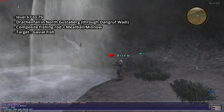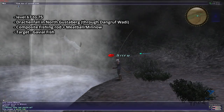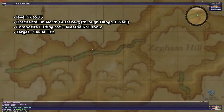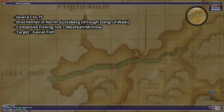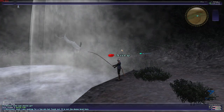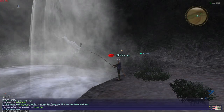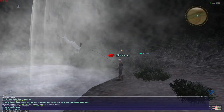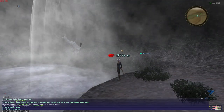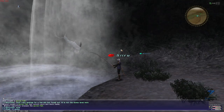As for levels 67 to 75, we will move to North Gustaberg and fish into Drakenfall. The fishing spot is accessible by walking through Dangruf Wadi only, so it's quite a pain to get to. To make things even worse, the fish we're looking for, the Gavule Fish, does not stack. The bite rate is around 30% and the skill ups are very good at least, so it's worth the trouble overall. They sell for about 500 gil per fish to vendors and about 5k each on the Auction House, so you can decide to either make the run back and forth or simply toss the fish to maximize your skill ups.